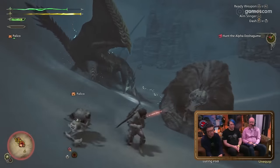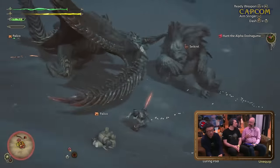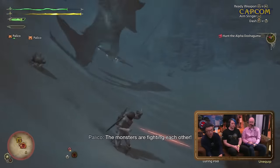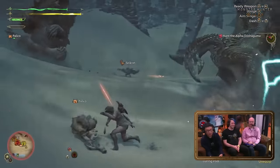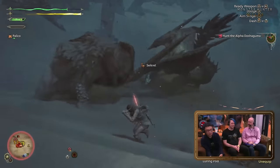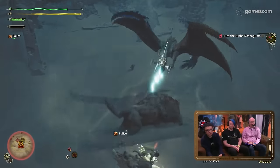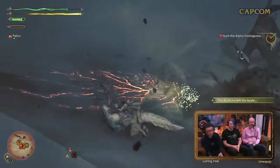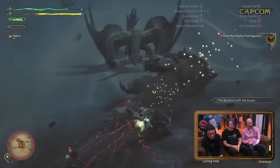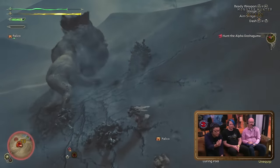Hammer has a new dash move that helps maintain the charge level, and once fully charged you can do a spinning wind-up attack to unleash a more powerful ground pound. Hunting Horn's echo bubble will deal damage if you play another song while it's still active, and each echo bubble has its own effects that can apply to hunters inside it — one I saw was evasion and movement speed up, for example.